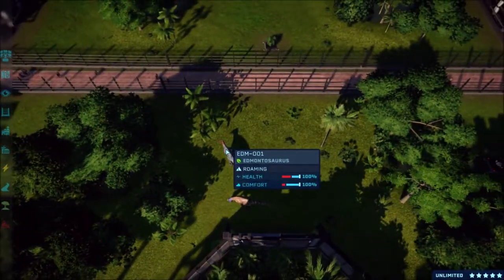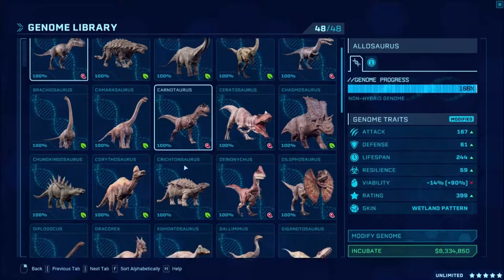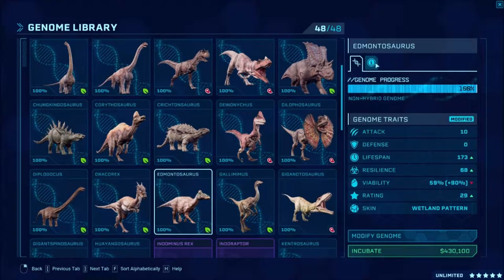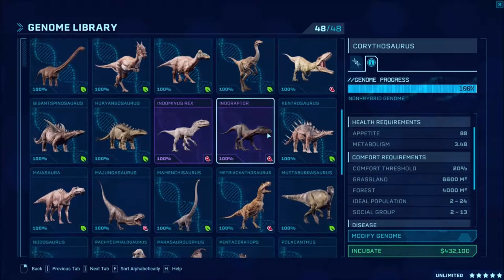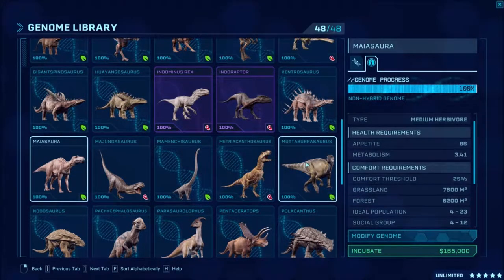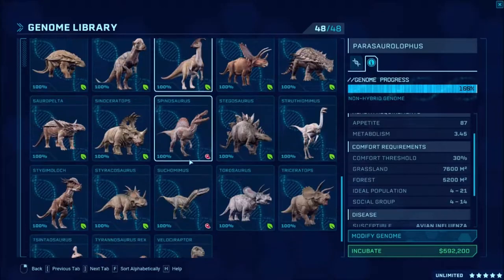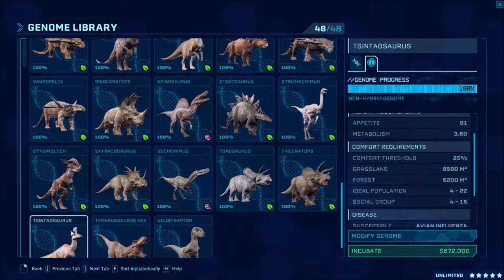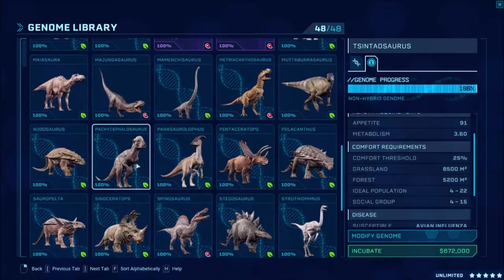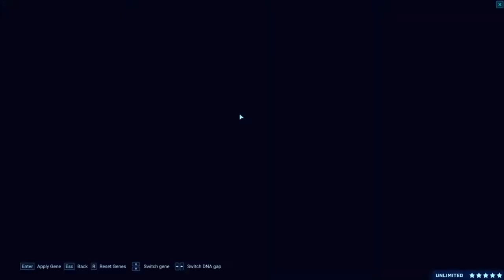So today we are releasing the hadrosaurids. We've got the edmontosaurus and I need to check if I need more. The corythosaurus need two — okay, so technically those are done. My iazasaur needs four, mutaburrasaurus we have not done yet. I know parasaurus needs four. So I'm thinking I should just do four of each. We have cintiasaur, parasaurus, miazasaur — we'll go ahead and do the edmontosaurus first.